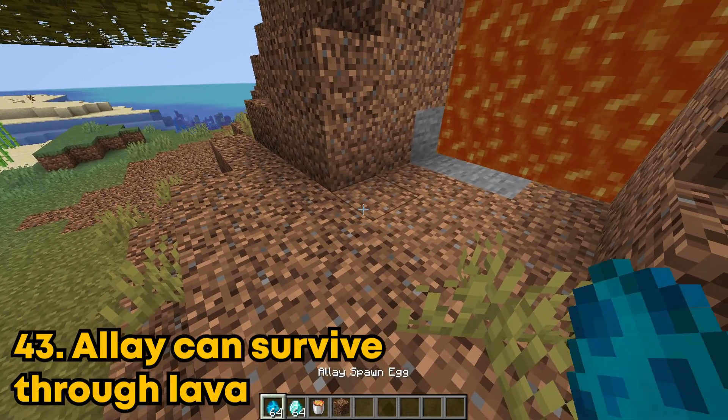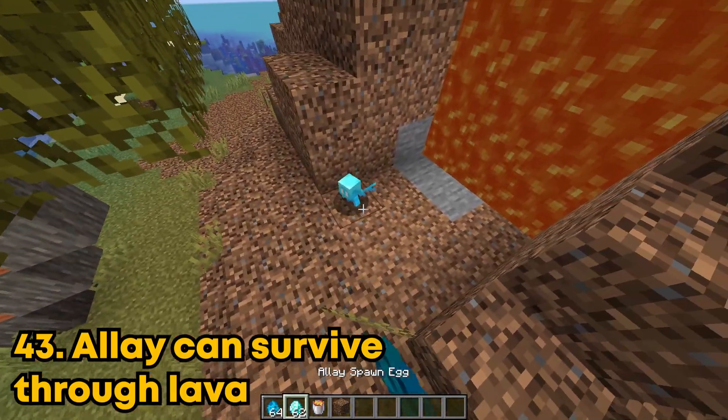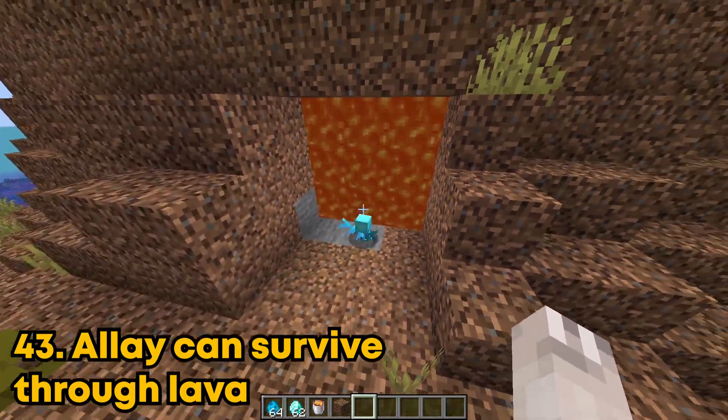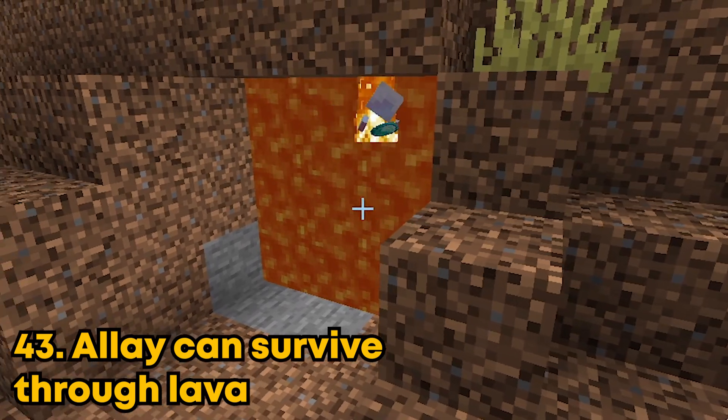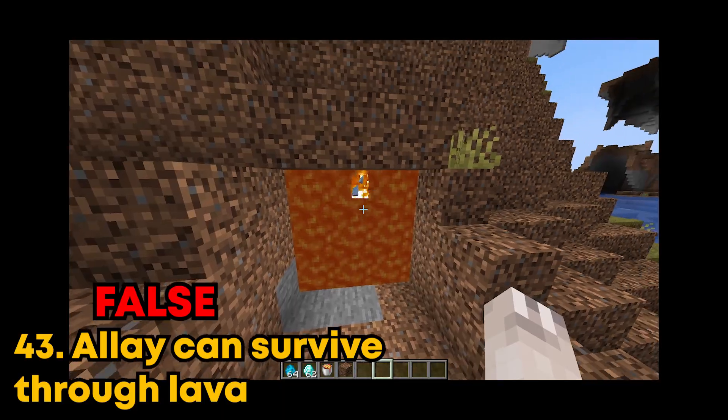Allies can go retrieve your items through lava. I'm going to throw some diamonds on this side, and then on this side I'm going to give my ally a diamond and see if he can make it through alive. It looks like he's hitting the lava like it's an invisible wall or something. And he died. So this is not true.